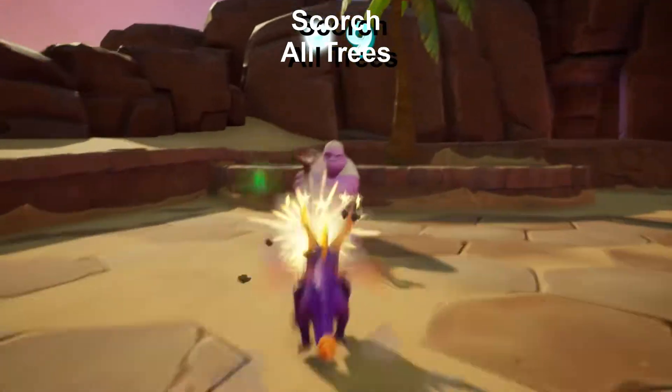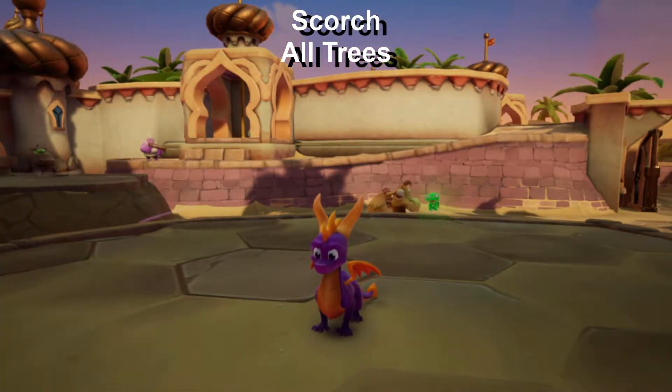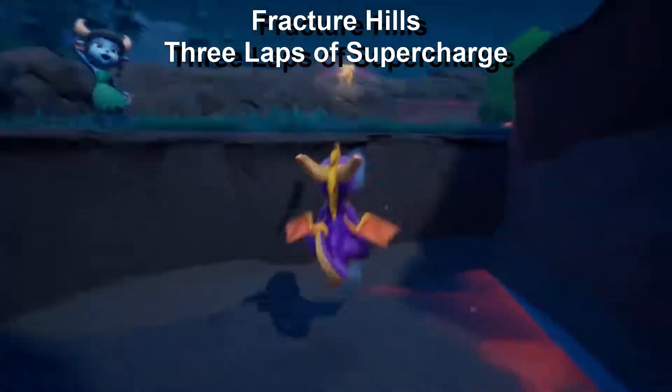Although I think it goes a little bit too far because it does outright tell you what you're supposed to do to get the skill point. I think I would have kind of preferred if they only told you the world and then told you the objective after you already did it - something like Captain Toad Treasure Tracker.